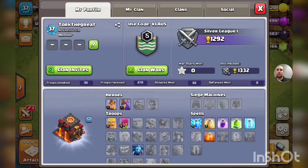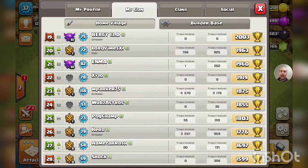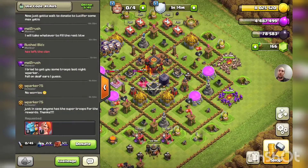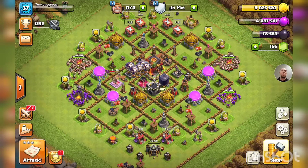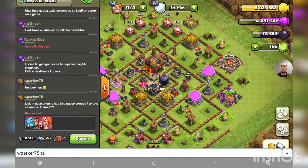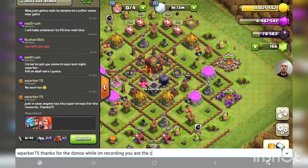Check this out — W Parker, the beast of all beasts. He's line 23, W Parker 75, with 11,000 donations and it's only the 13th of October. He's got a couple weeks left for donations and this dude is incredible. Shoutout to W Parker in the comments! And he comes in clutch probably while I was talking — with max balloons. W Parker 75, thanks for the donos while I'm recording — you are the champ again!